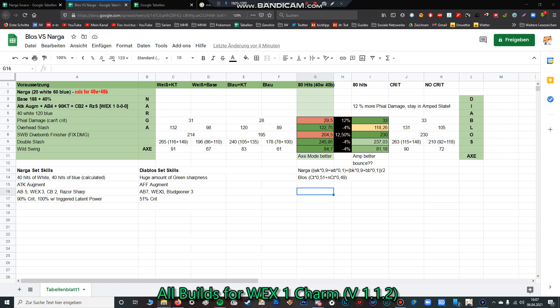First of all, it was a very hard grind. It took me a lot of time to calculate all these things, figure out what's the best possible build and the best possible skills, how many skills I can fit in the set. It was very hard because I don't have the Weakness Exploit 2 charm and had to use the Weakness Exploit 1 charm. For the Diablos set I had to craft 5 attack decorations, and yes, that took me a lot of time.